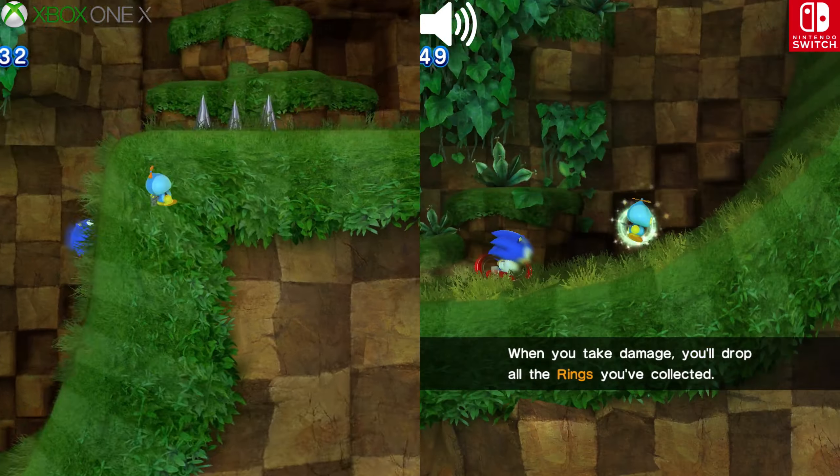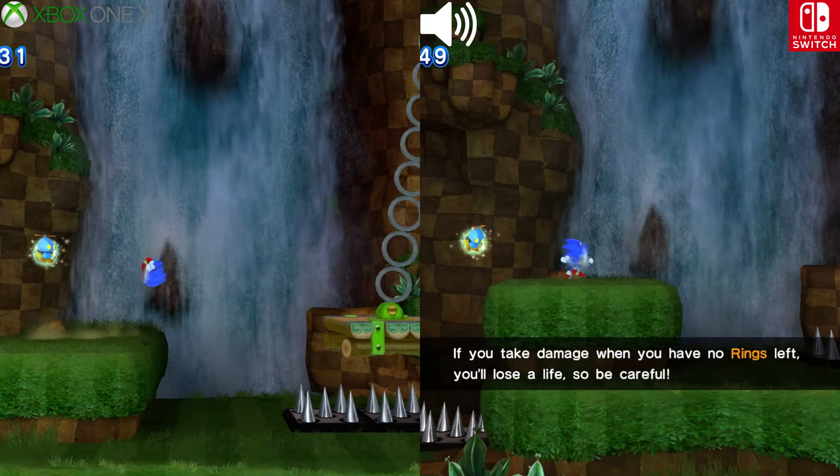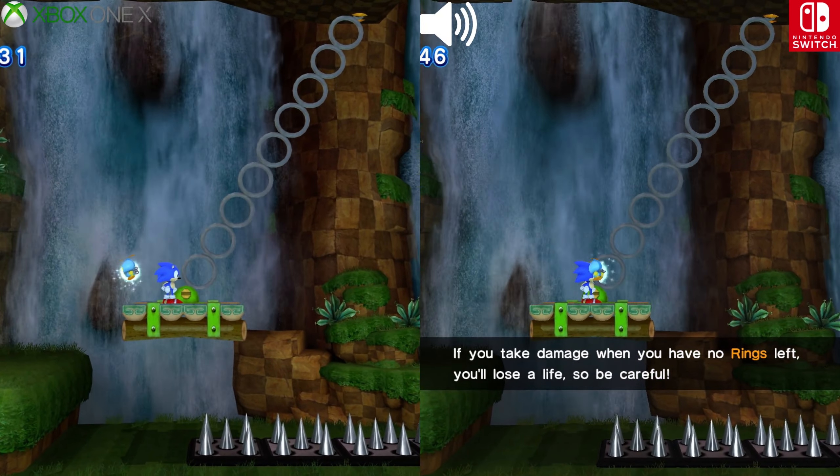When you take damage, you'll drop all the rings you've collected. If you take damage when you have no rings left, you'll lose a life, so be careful.